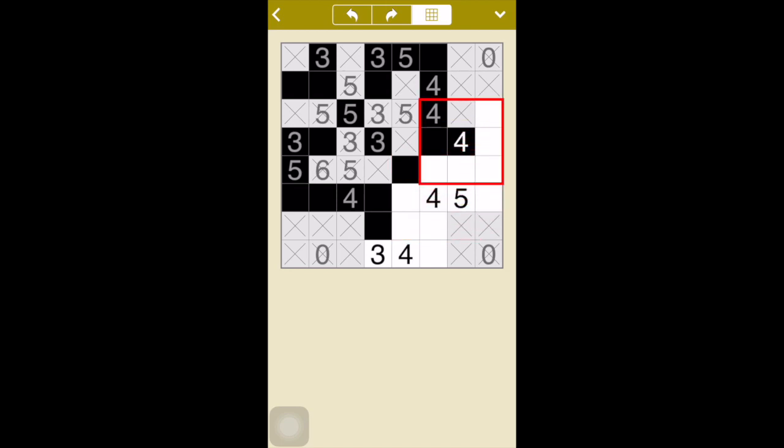Another way: looking at the four in the middle, among the empty spaces I could only place one more black square — I would have three. Now looking at the five: compare the top, middle, and bottom rows of this three-by-three. The top row — looking at the plus sign — I can only put one black square because of the four. So going back to the five, if the top row can only have one black, then the middle and bottom rows have to supply the other four to make five. So these all have to be black — four black squares there and two gray areas.